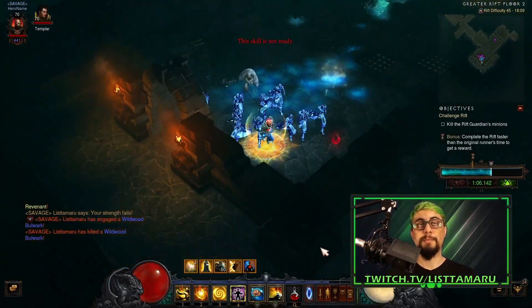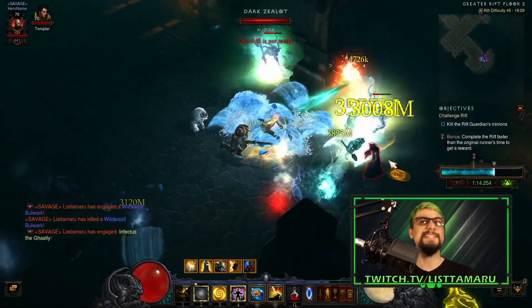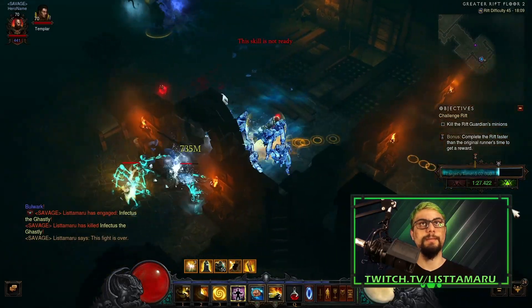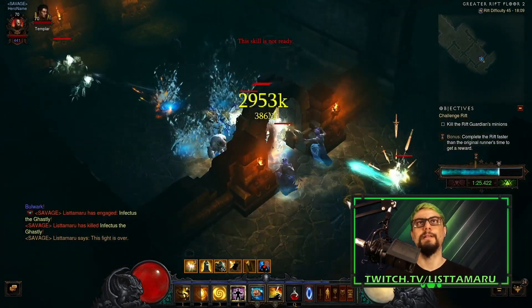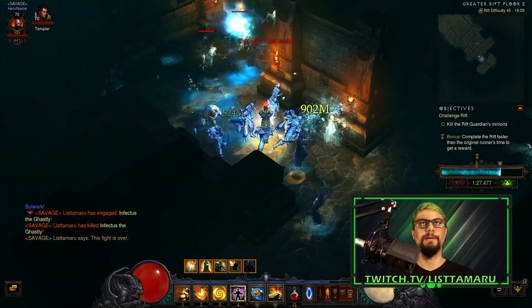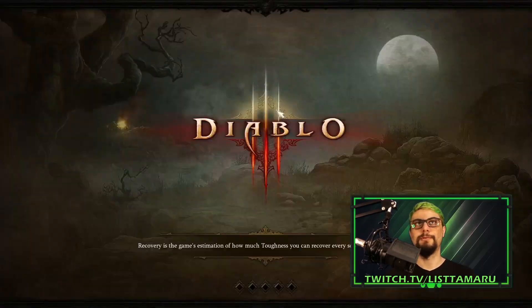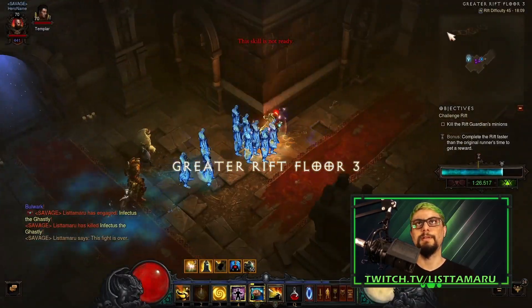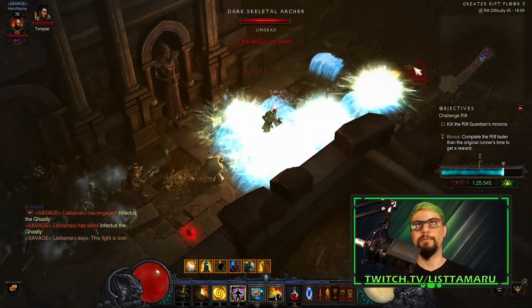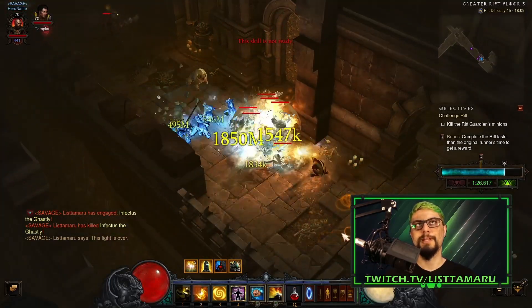In this map, you can only teleport through rooms — you can only skip rooms if the doors are broken. I'm going to demonstrate it now: I break that room and then I teleport to the other one. If the door was not broken, I would not be able to do that dash. You need to break the doors to be able to teleport or dash inside those spots. It's weird — you should be able to teleport anyways.